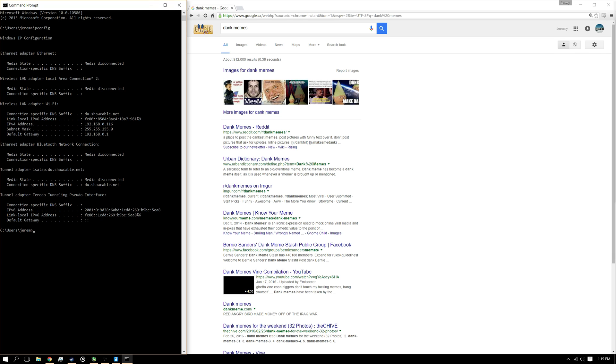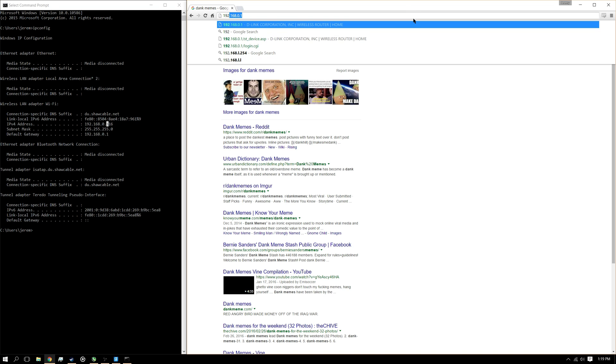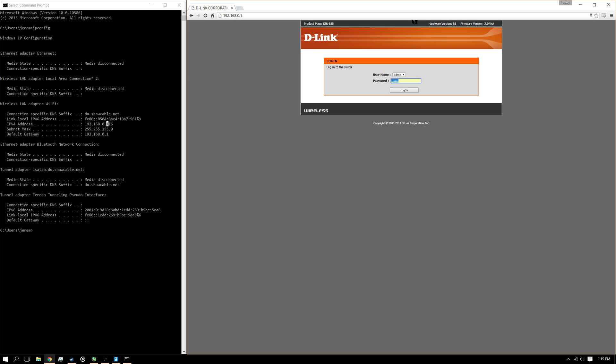Now we only need up to this digit here. What we're going to do is go to 192.168.0.1 — we're just ignoring the 16 at the end there, and we're just going to the first digit of the last one. It might be different for you, but it shouldn't.